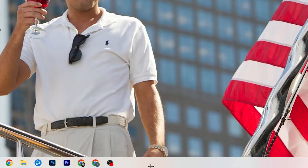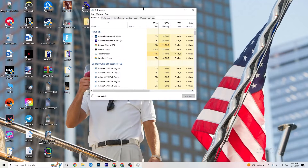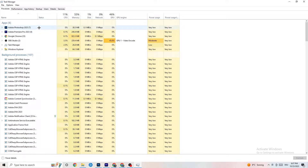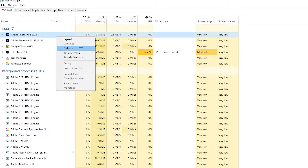The next step: go to the taskbar at the bottom of your screen, right-click it, and click 'Task Manager.' You'll see every program currently running. Go to the 'Processes' tab in the top left and look at CPU and GPU usage. End every task that is using too much CPU or GPU — not just apps but background processes too. Right-click them and select 'End Task.'